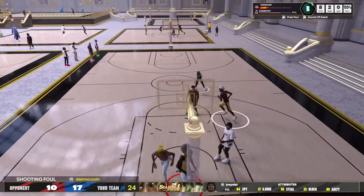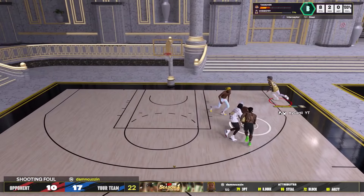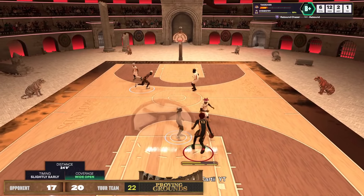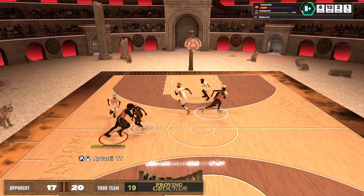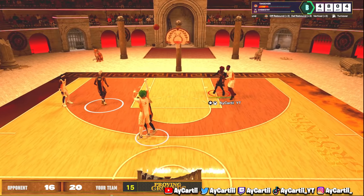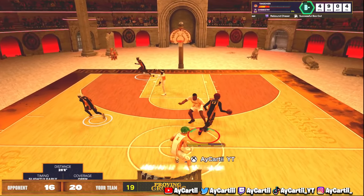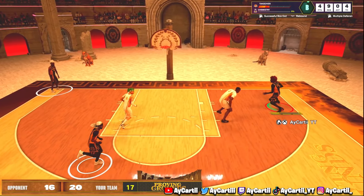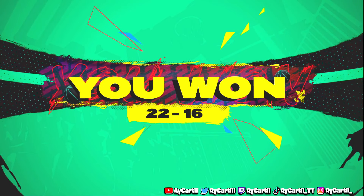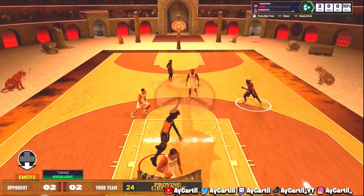It gets Posterizer Hall of Fame, Legend Rebound Chaser, Legend Brick Wall, Gold Blocking badges — insane build. It gets standing dunks like Shaq. Look at me in the lanes — Hall of Fame Interceptor. Even in the comp proving grounds, look at me cooking up — full court dribbling on a center. No one is dogging me when I play basketball with this build. I'm getting every single rebound, look at me cooking up.